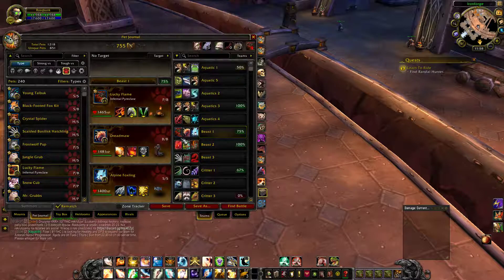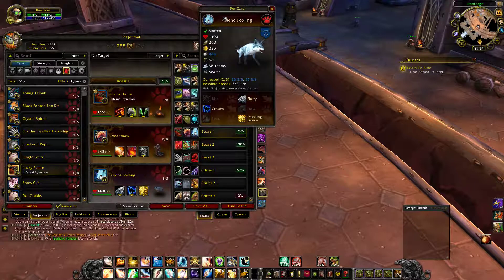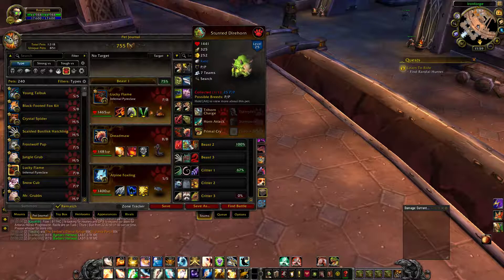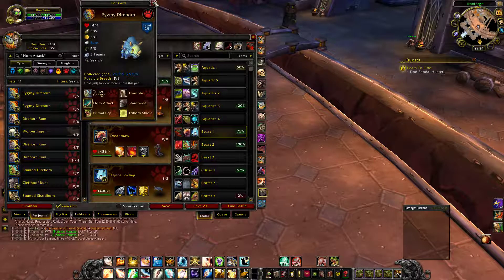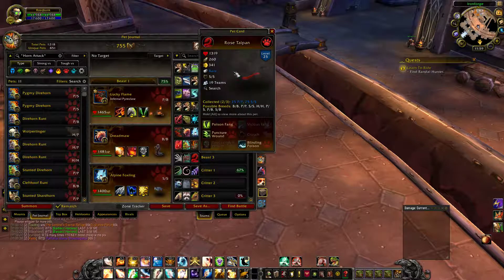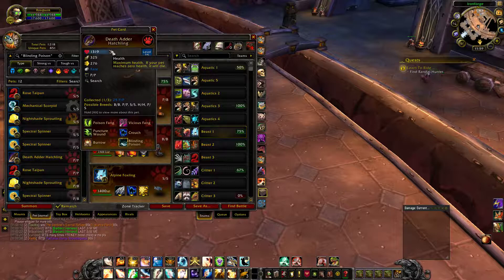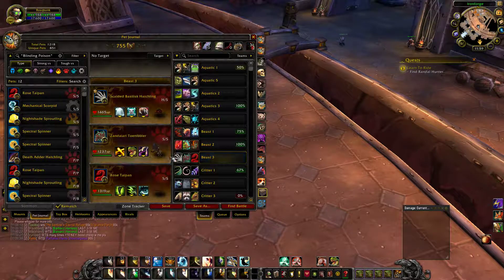There are some really strong pets available in this selection. The strongest are the Infernal Pyrochlor, the Alpine Foxling, the Stunted Direhorn or any of the Direhorns — either Stunted or Pygmy Direhorn — and also the Rose Taipan or the Death Adder Hatchling. SS quality would be the way you'd want to go.